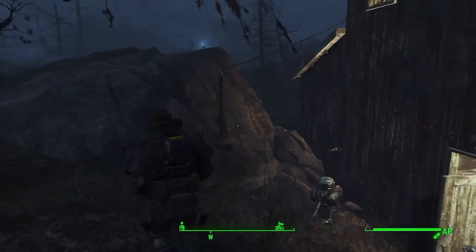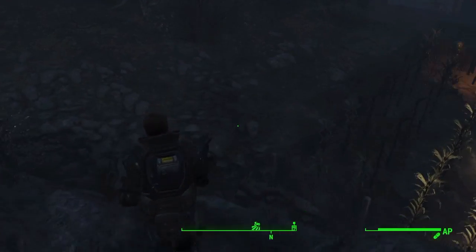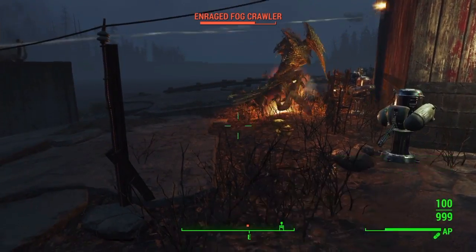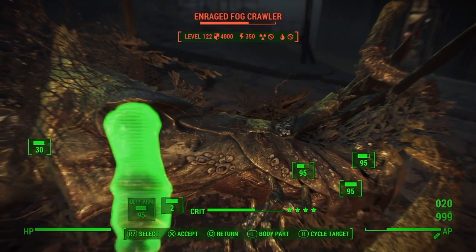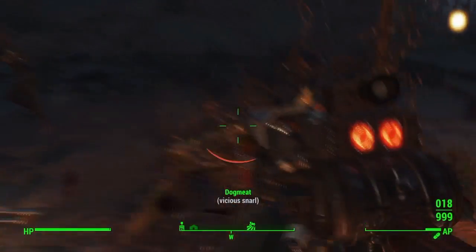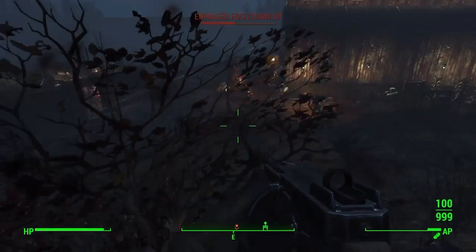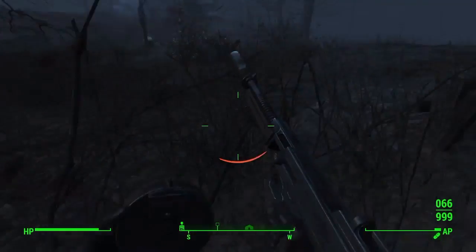Starting this with a fog crawler encounter. Spray and pray must have been left here — actually I can't use that or else I'll kill my settlers. It does like no damage. I'm gonna die. If I can lure it away, then maybe I'll be able to get clear.